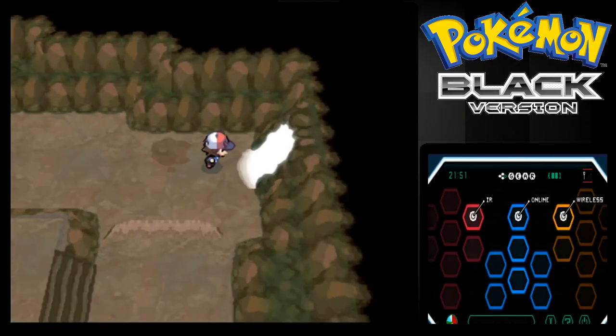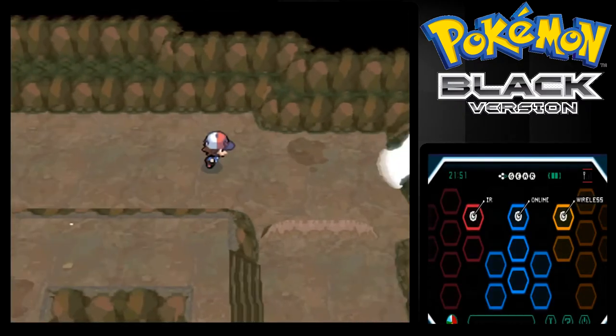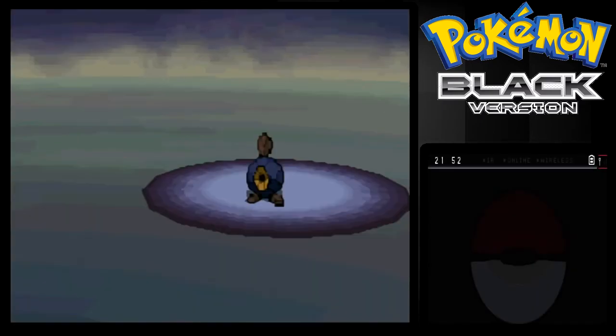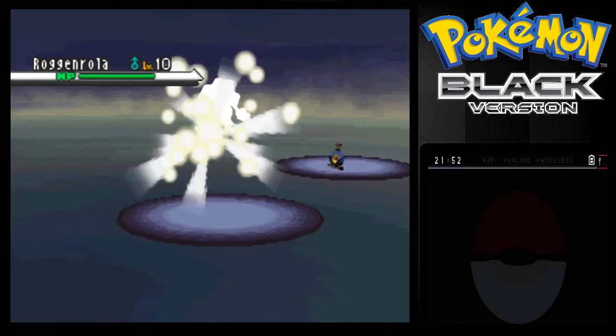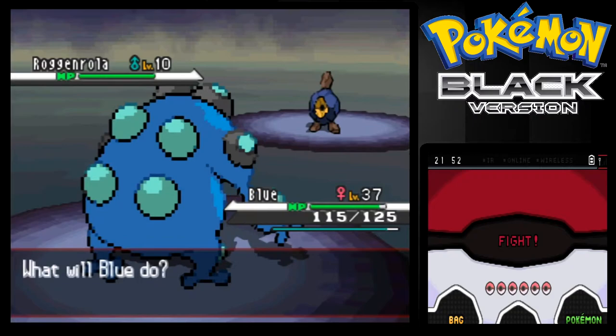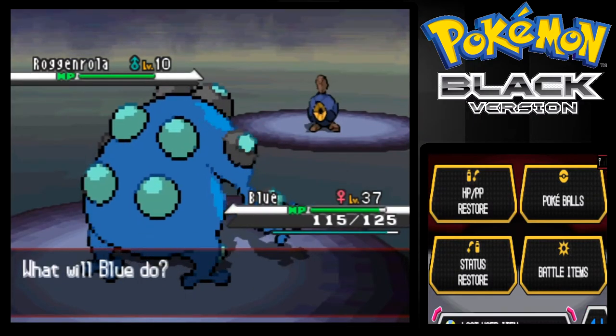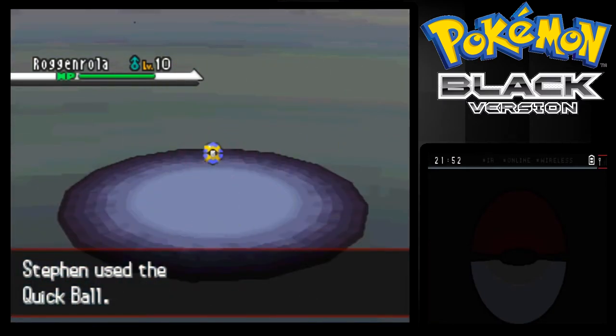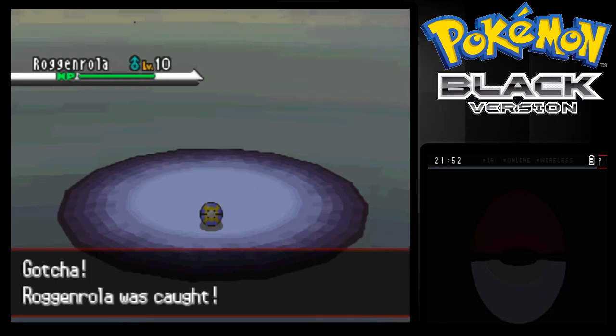Just running into Roggenrola hopefully — come on. Okay, I've run into two Woobats by now, I want to finally get a Roggenrola. Come on! It's a Roggenrola — nice! Let's throw a Quick Ball. One, two, three — caught! Awesome, nice!